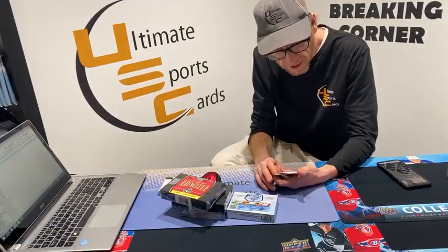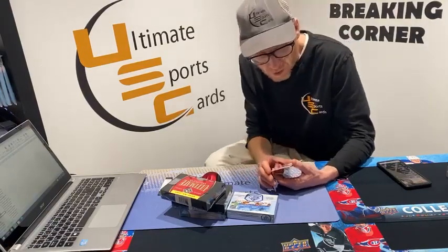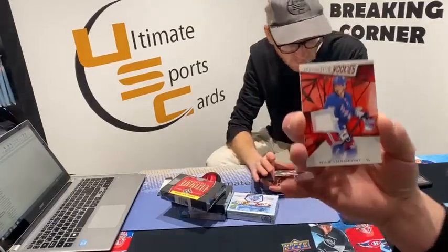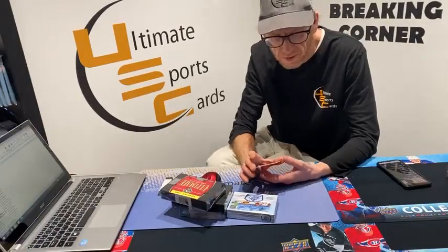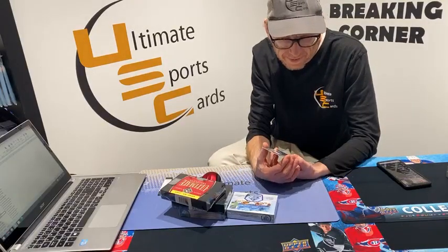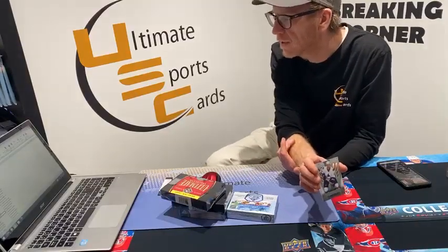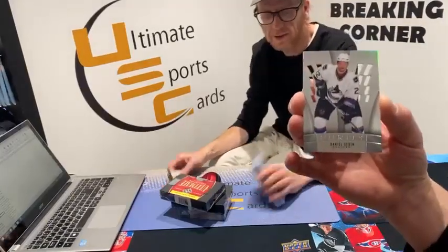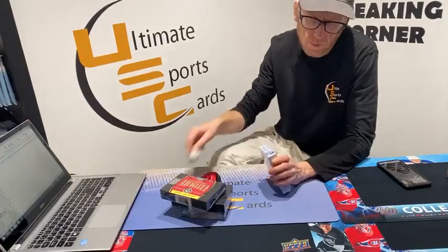I think we got an extra card in this pack — that's pretty awesome. Authentic rookie — not sure why it's red, but maybe that's something — Ranger Niles Lundqvist, goes to Aaron. Another purity, this time Vancouver Canuck Daniel Sedin — Vancouver Canuck Carter B. Mr. Carter, slot 18, Carter, it is yours.